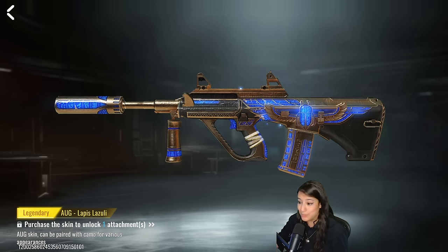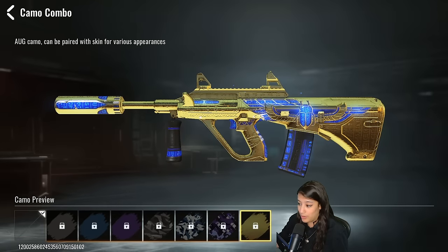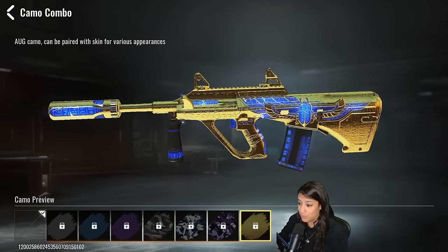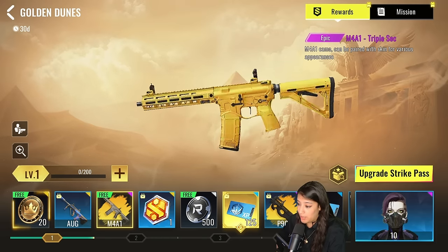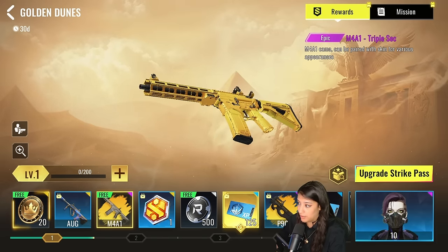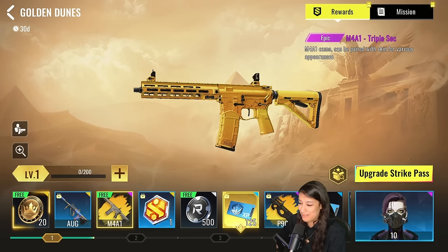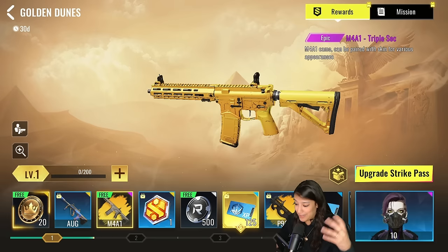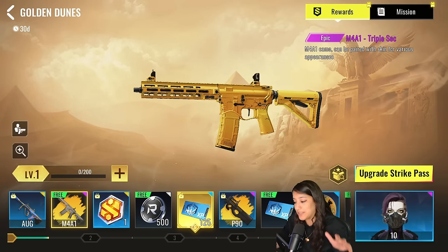You can see some hieroglyph patterns on the gun as well, which looks really dope. With a golden camo this skin looks amazing. Next up we have a camo called Triple Sec — it's a yellow sandy team camo, which makes sense given the Egypt theme. We're also getting some reputation points, XP cards, and another preview of the camo.